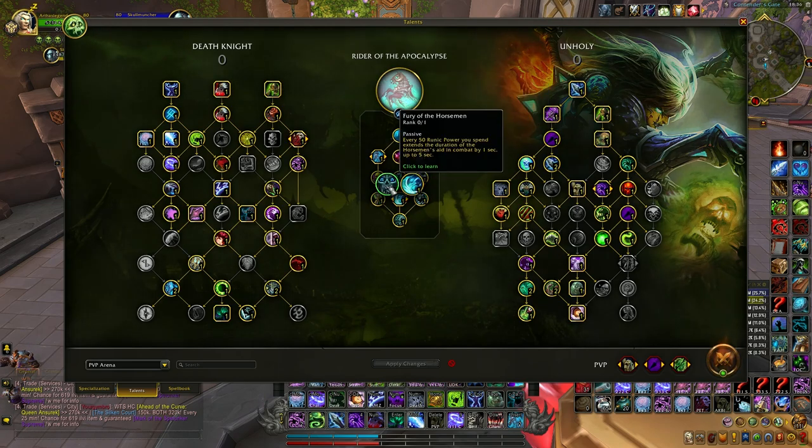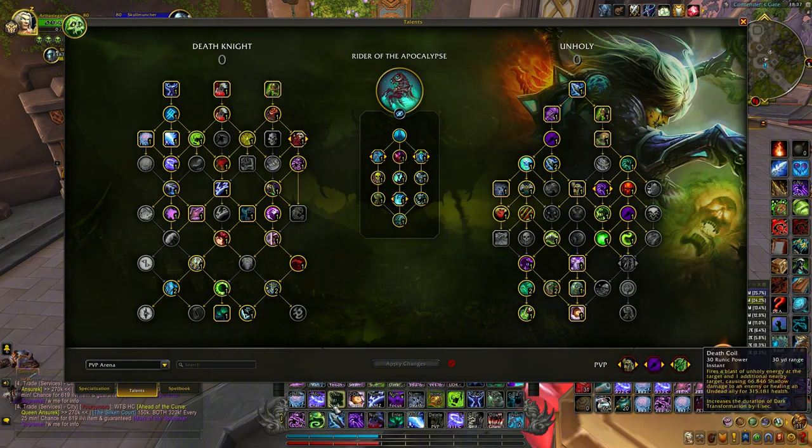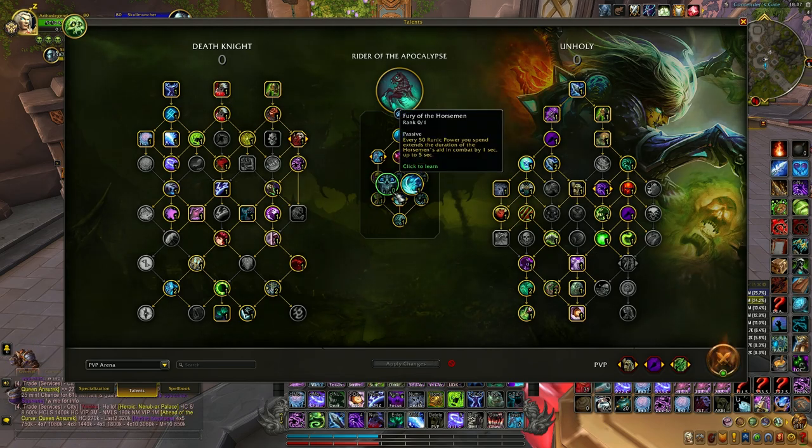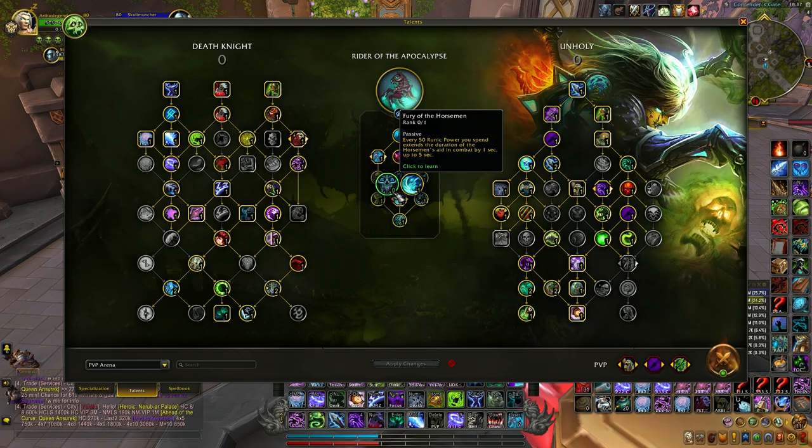Fury of the Horseman: every 50 runic power you get 1 second, up to 5 seconds. But 1 Death Coil costs 30 runic power, so you have to cast 2 Death Coils just to get 1 second. To get 5 seconds you have to cast 9 Death Coils. I honestly don't think you can maximally utilize this.